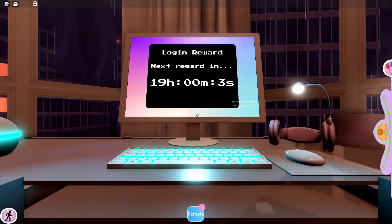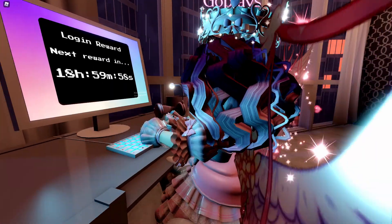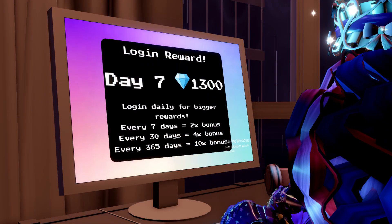Now we're at the computer inside of the Royal High apartment. I already claimed my login reward — I'm going to show a screenshot of when I actually did get the login reward. As you can see in this screenshot, it says: 'Login Reward Day 7 — 1,300 diamonds. Log in daily for bigger rewards.'